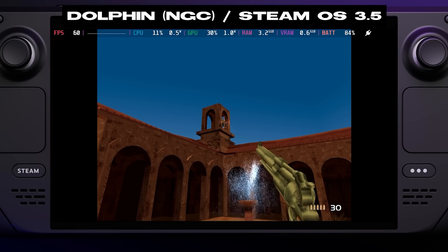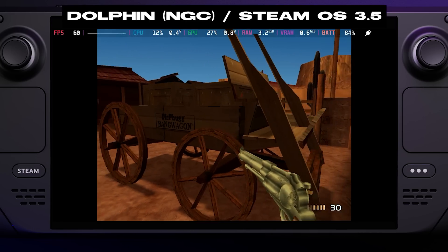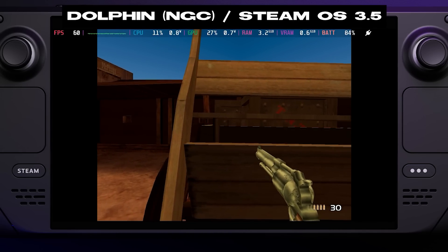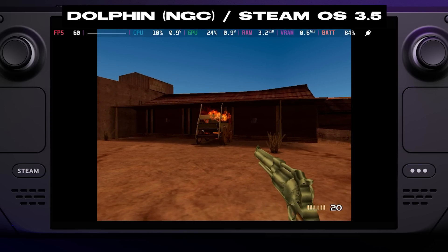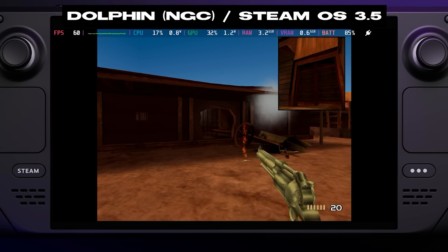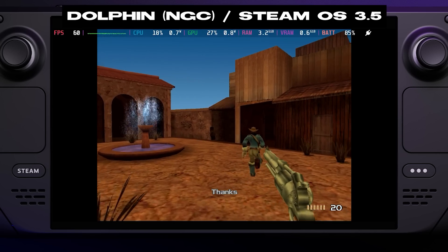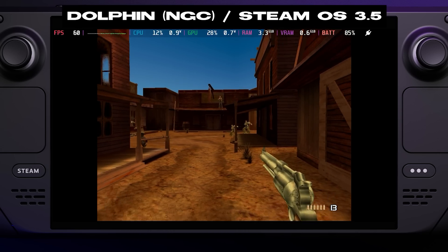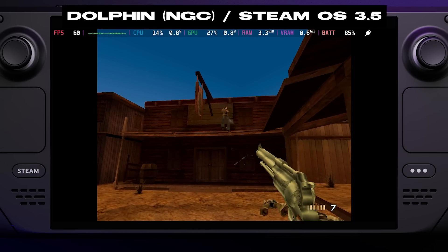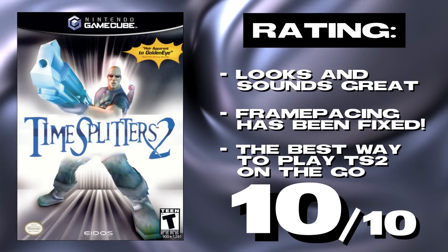I felt as though at best SteamOS 3.5 would behave as though multi-threading was switched off — in that it would be a bit better, but by no means a silver bullet. Let me tell you though, it's a silver bullet. I've put another 90 minutes or so into this game on Deck, which is more than enough time to assess whether or not a true fix has been implemented, and I haven't hit a single frame pacing related hitch along the way. TimeSplitters 2 within Dolphin is now smooth as butter. What was once an immense disappointment on Deck is now the marquee way to experience this game on the go. The GameCube port of TimeSplitters 2 gets a flawless 10 out of 10 for compatibility on Deck. Praise the splitters.